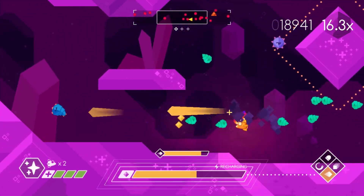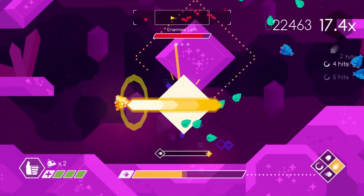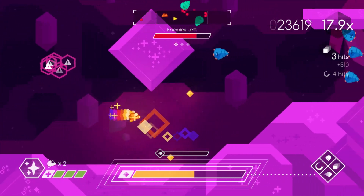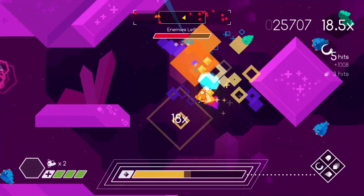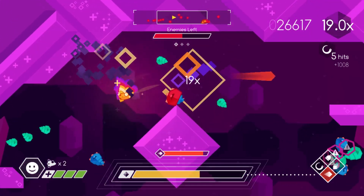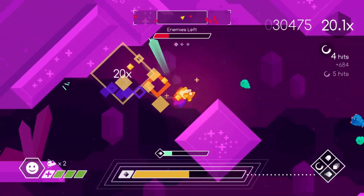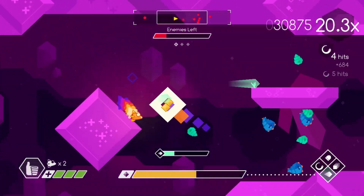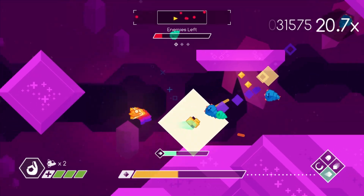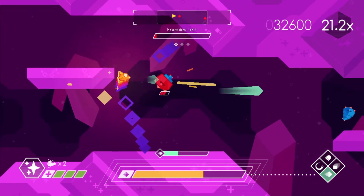These levels all feature different varieties of enemies — different kinds and different difficulties — and you have to use your different weapons to take them all out. There's a big yellow bar at the bottom: that's your special attack meter, and every attack requires it except the basic blaster. So if I want to use the energy sword or missiles, it takes some of the meter. The way you replenish that meter is by collecting yellow crystals.